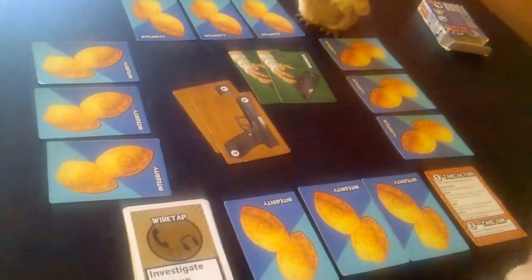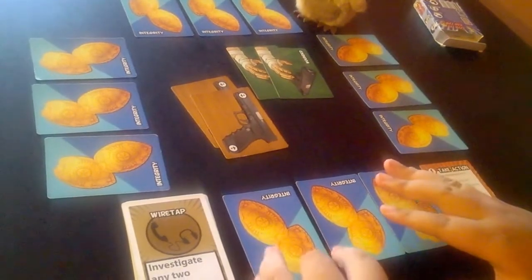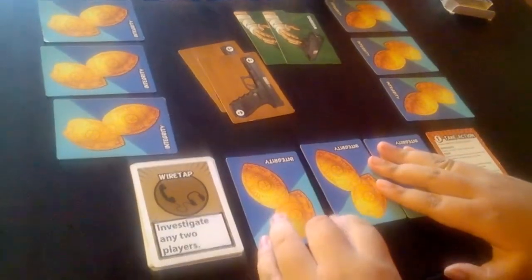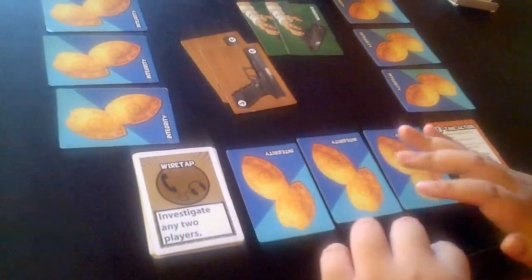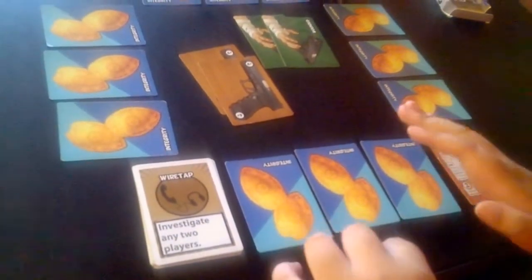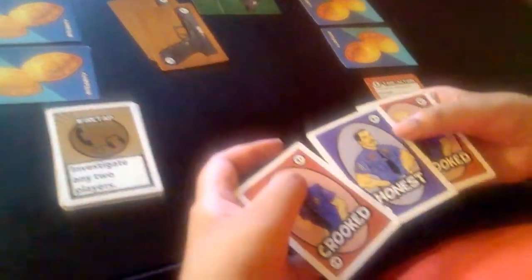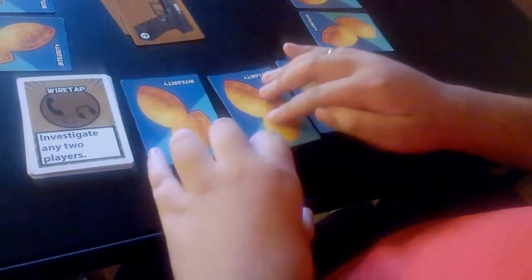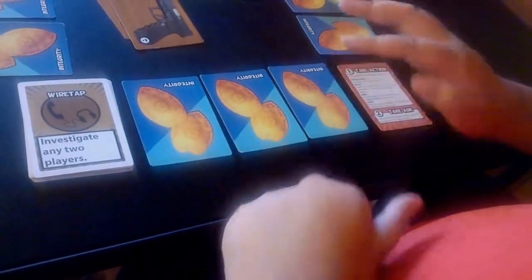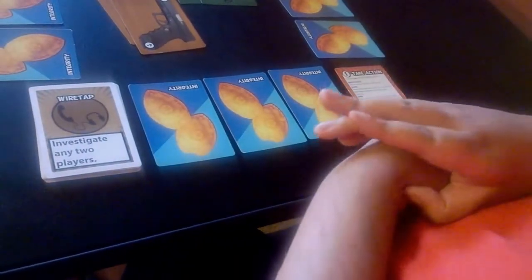We have our four-player game set up. We've shown you in previous videos how to set up a four-player game and how the mechanics work. Now we're just going to go over the specific equipment cards and talk about how each of them works. Just for clarification, we are Crooked — two Crookeds, one Honest. The Crooked cards are here and here, and the middle card is the Honest card. You want to keep track of what you are at the beginning of the game.